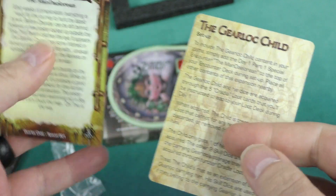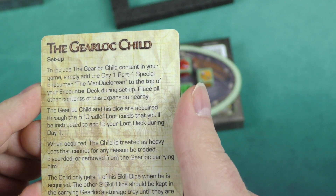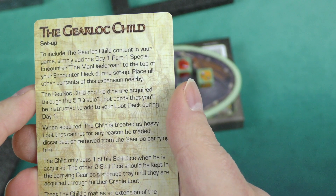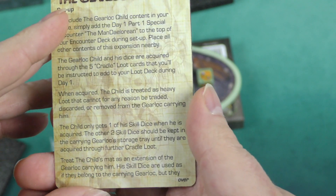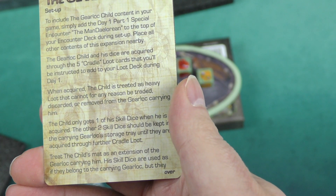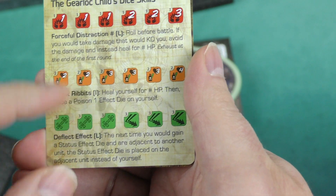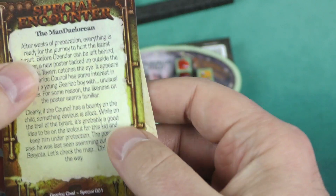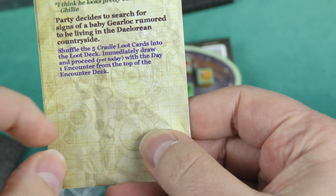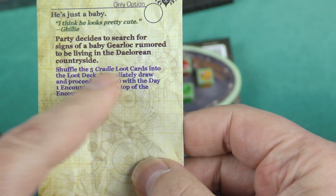You also have a special encounter here — this is the setup card for the Gear Lock Child. It says: to include the Gear Lock Child content in your game, simply add the Day 1 Part 1 Special Encounter, the Mandalorian, to the top of your encounter deck during setup. Place all other contents of the expansion nearby. The Gear Lock Child and his dice are acquired through the five Cradle Loot cards that you'll be instructed to add to your loot deck during Day 1. It's got a description of the dice skills for those three skill dice, and there's the special encounter — the party decides to search for signs of a baby Gear Lock rumored to be living in the Daylorian countryside, and you shuffle those cards in.